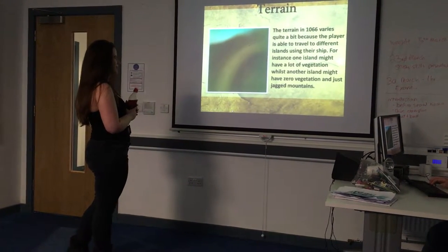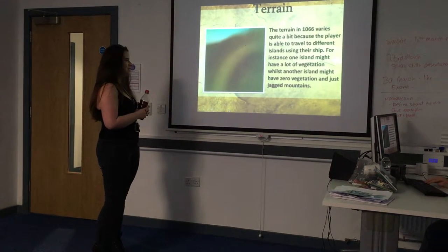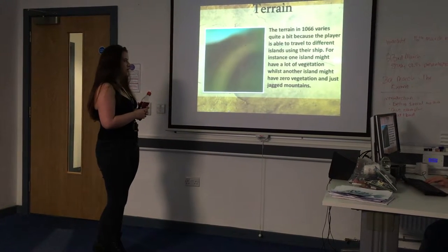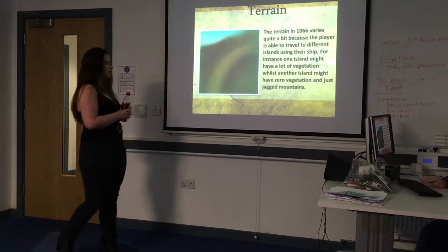The terrain in 1066 varies quite a bit because a player is able to travel to different islands using their ship. For instance, one island might have a lot of vegetation whilst other islands might have zero vegetation, just mountains.